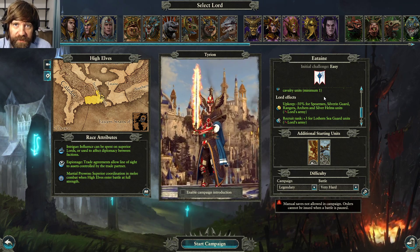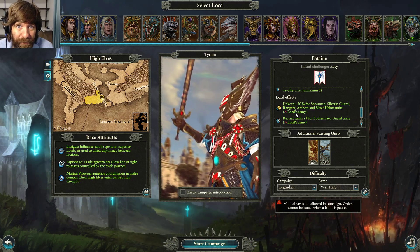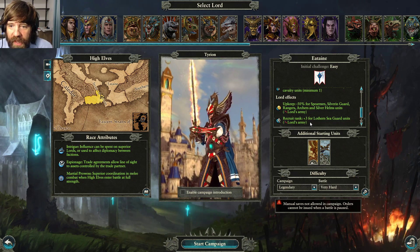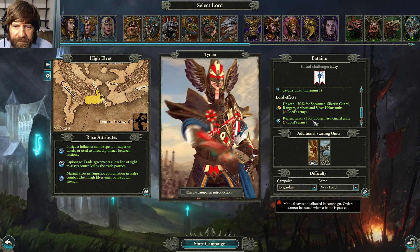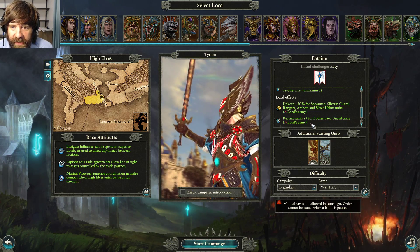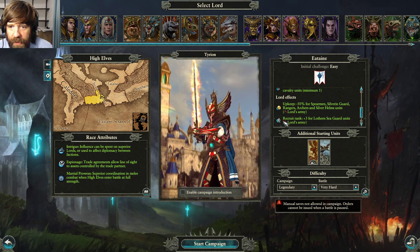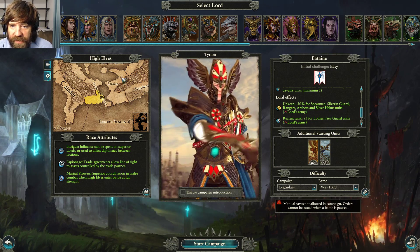Upkeep cost reduction is one of the best stats in the game, particularly when it covers this many useful units. You also get plus three recruit rank for Lothern Sea Guard, which complements certain buildings in your main town. These are some of the best mid-tier units and they're going to be very, very strong early on.